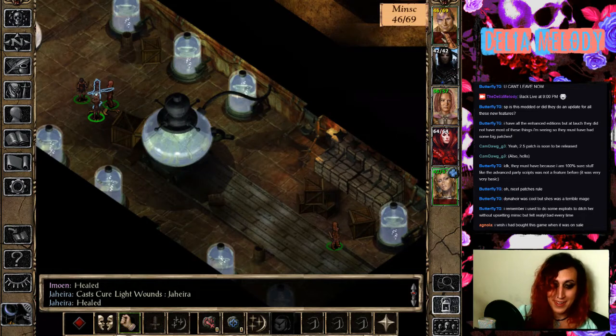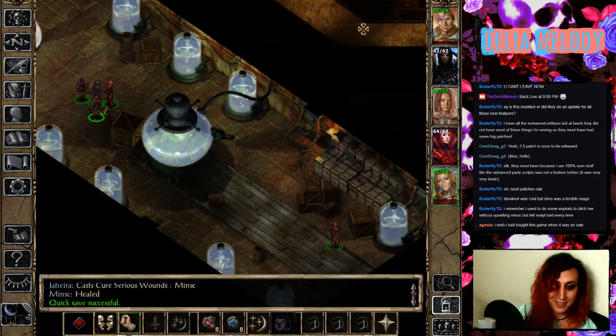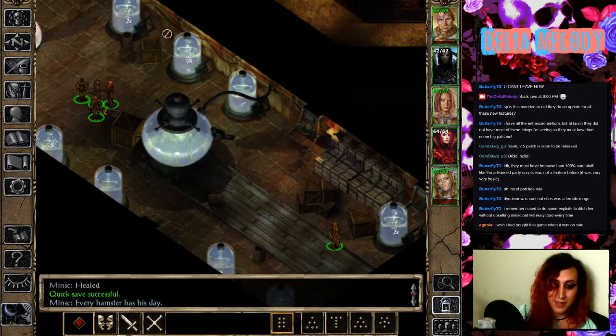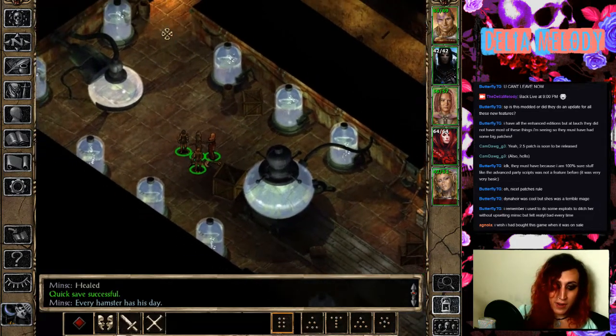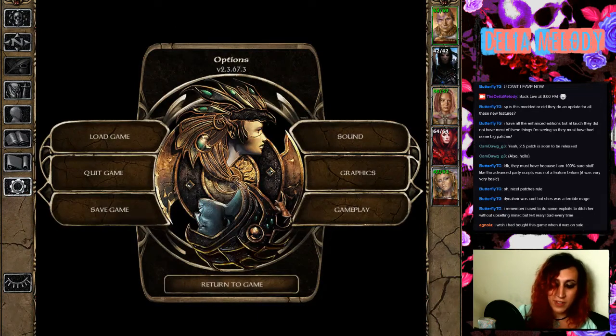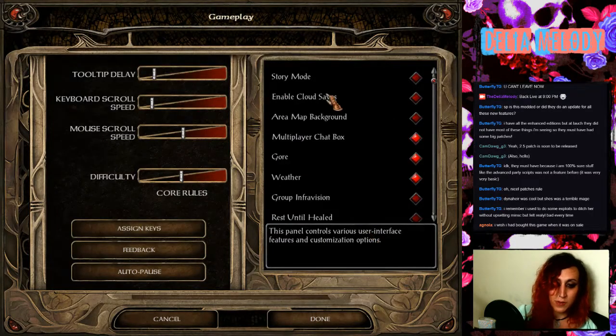I'll make it through a full day's worth of adventuring without having to call it early. I'm curious now as to where the power cells are. I wonder if you can set it to the way it used to be, where you can make it scroll when you have the mouse at the edge of the screen, because I am so used to that. It has a mouse scroll speed — so what is story mode?